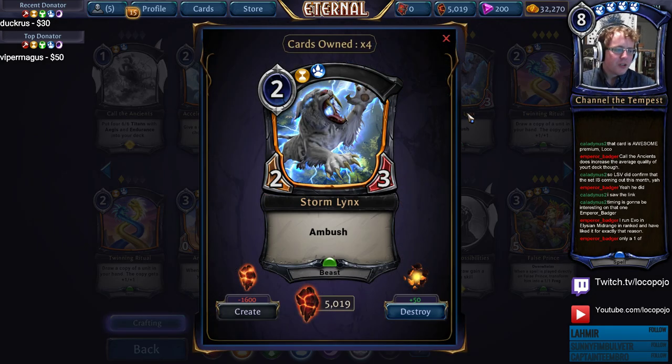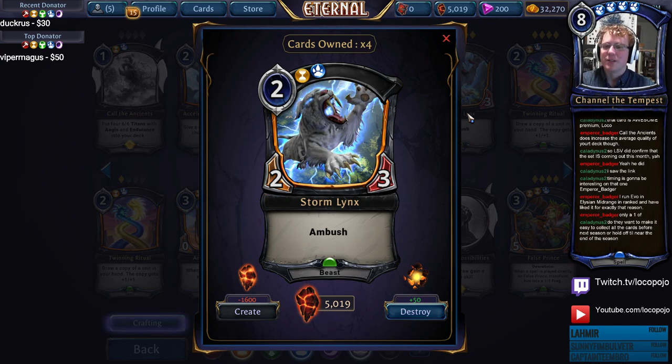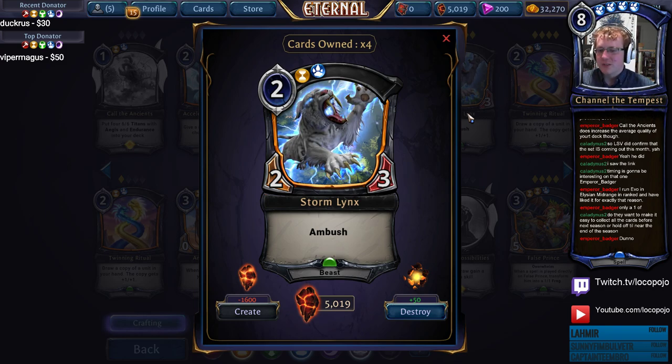Storm Lynx — 2/3 Ambush. This card is a removal spell that is also a pretty good unit. Whether you play it as a removal spell or a unit is pretty questionable, so your deck has to have a certain kind of tempo bent in order to want to play it. It is very good at eating 2/2s and making Rakano decks very sad. Storm Lynx's health means it can still be torched, so it's not always the perfect answer, but it's often a very good one.